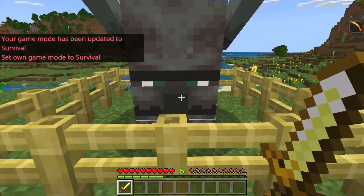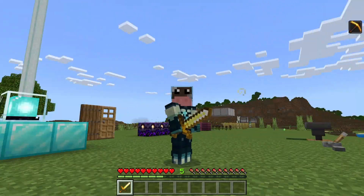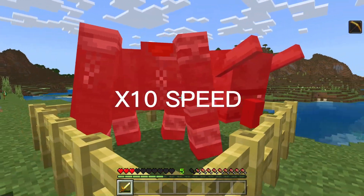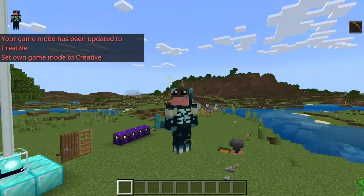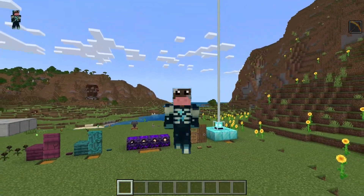Previously, when you were attacking a mob very quickly, you would actually do more damage to your weapon than it should have taken. Now when you are rapidly attacking a mob, the durability will go down much, much slower.